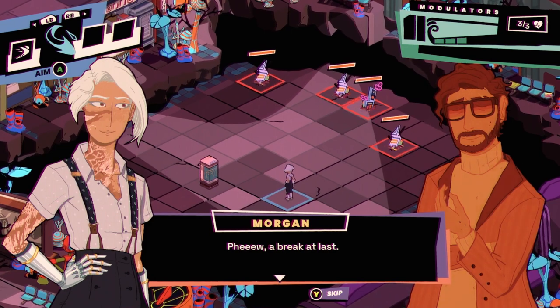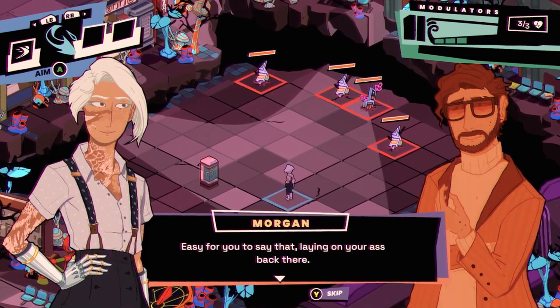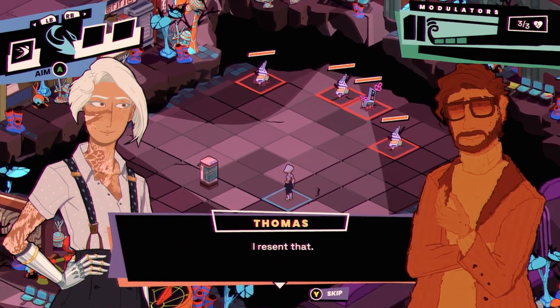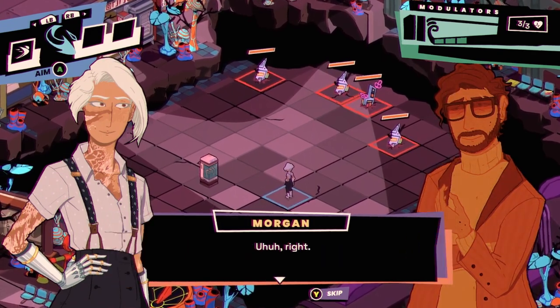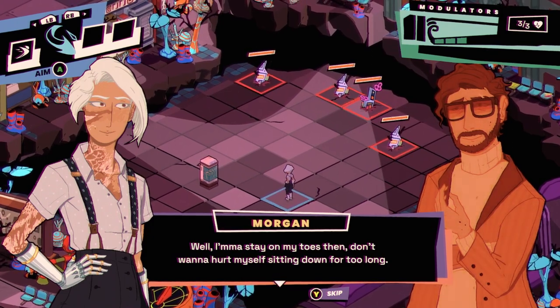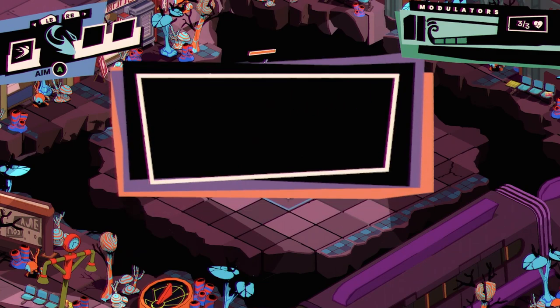In-game dialogue: Morgan, phew — a break at last. You tired already? Easy for you to say that, laying on your back there. Hey, I resent that — sitting on the floor for hours can be quite taxing. Well, I'm going to stay on my toes; I don't want to hurt myself sitting down too long.